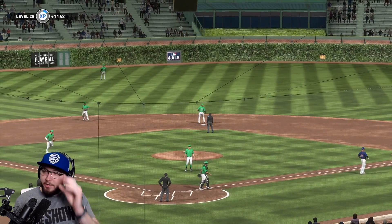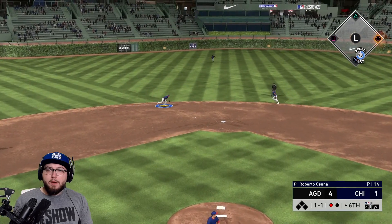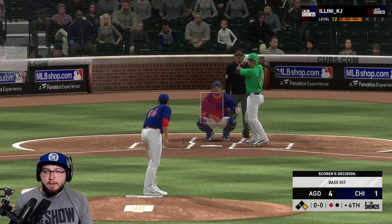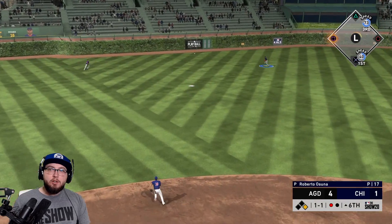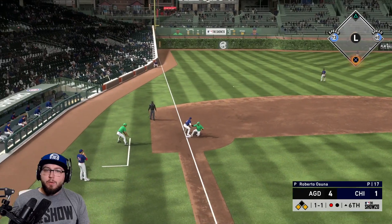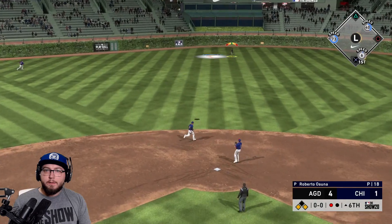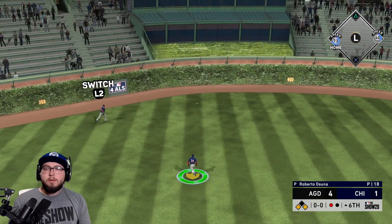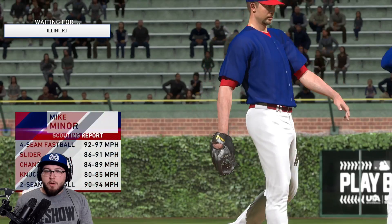Line outs — right here, slurve on the ground. Semian unable to field it cleanly. We're gonna go cutter away — and that one drops. That falls in for a solid hit from Griffey. Runners on first and third — Grandal up. This is gonna wind up as extra bases — that'll play one for sure, maybe a second, and they'll add one. Mike Minor right here.